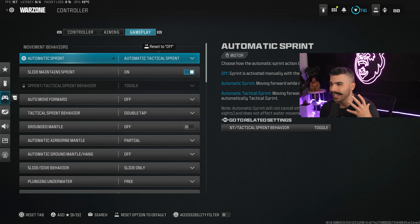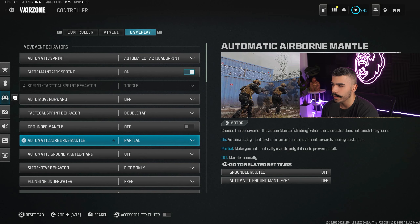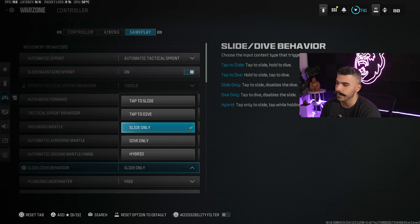For movement settings, automatic tactical sprint is on — this is almost a no-brainer, it's going to improve your movement a lot. Grounded mantle off, automatic airborne mantle partial, and automatic ground mantle hang off — this helps you still mantle things but you won't auto-mantle everything, which is very annoying. For slide and dive behavior, slide only is technically the best because it allows you to slide cancel faster and more precisely.